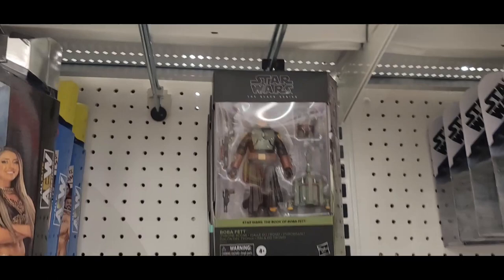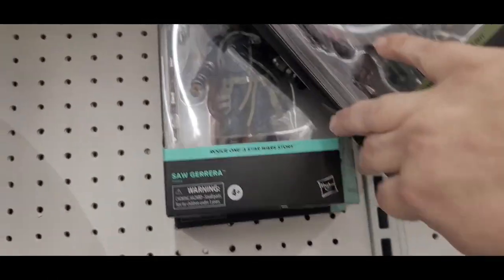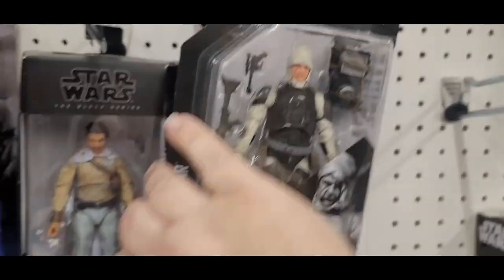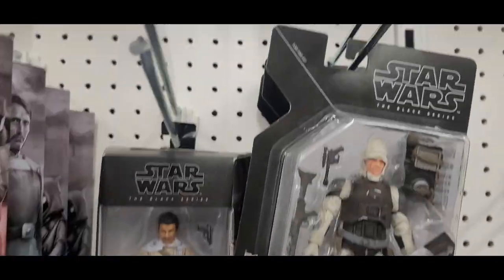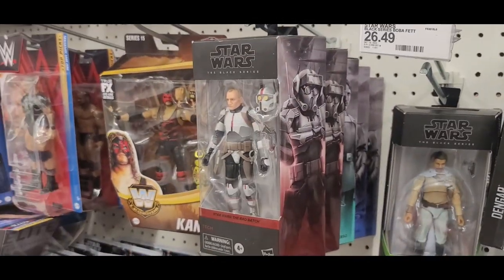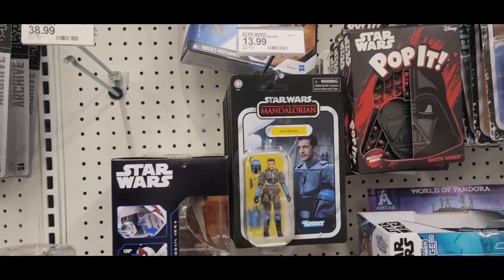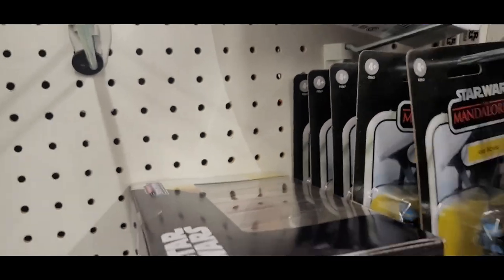Okay, in the grand scheme of things for Star Wars, we've got Boba, and then we've got Saw Gerrera — there's two Saw Gerrera's back there. We've got Dengar, Lando, Lando, which is probably the new peg warmer. And Tech, Galen Merrick, Axe Wolves — an entire section of Axe Wolves over here.